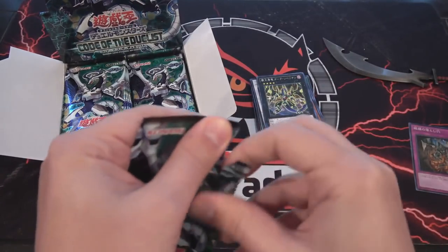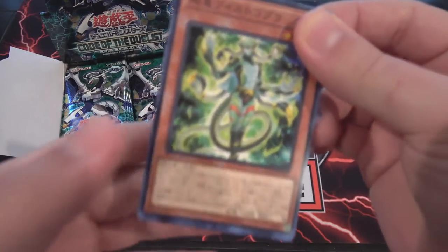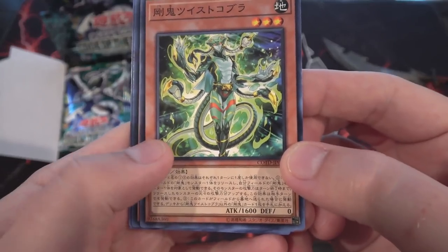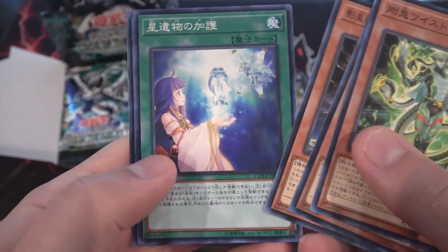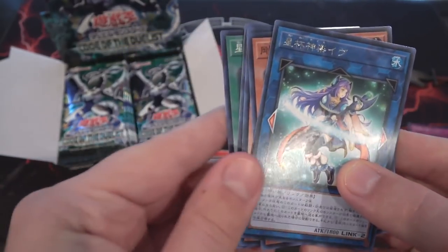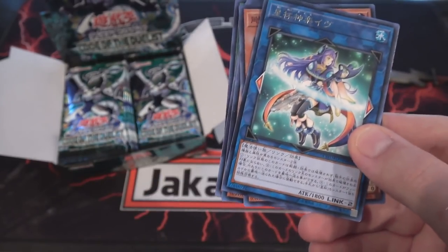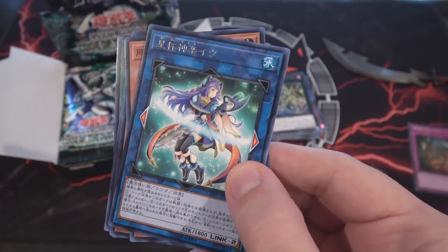So what do we need? Just Odd Eyes I guess, out of those. And we got our first holographic. Is that one of the Goki cards or Tricksters? I'll have to double check on that. And another one of the Star Grails. This is one of the Link Monsters for Star Grails.